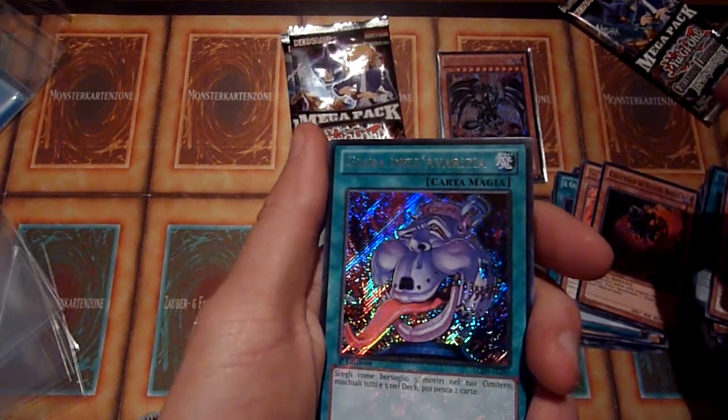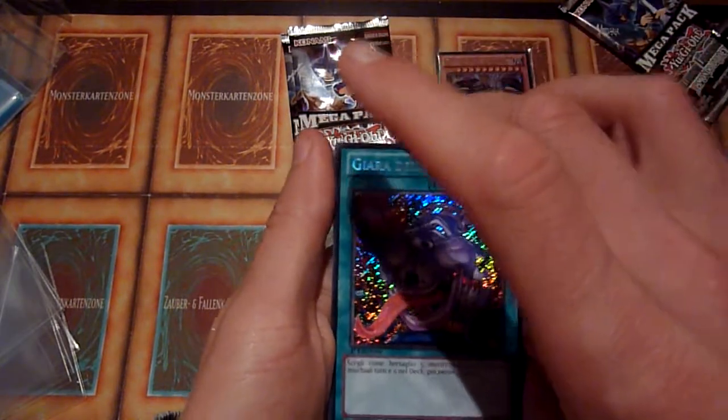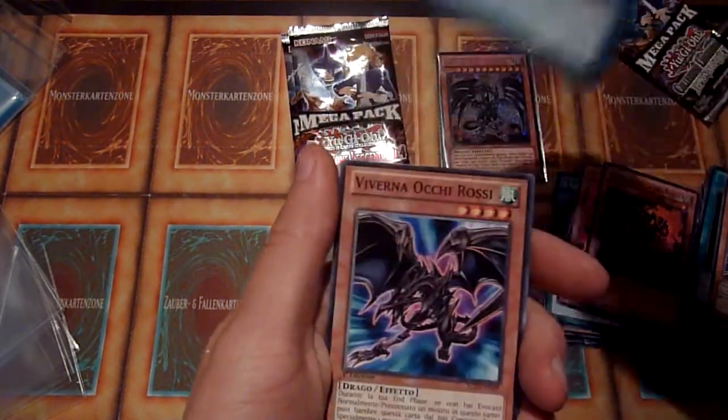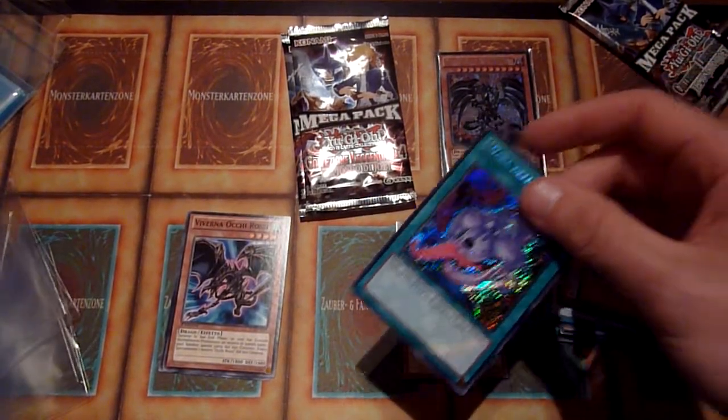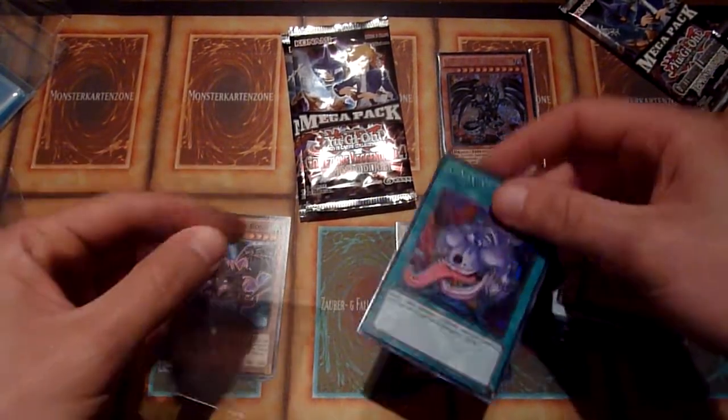Yara della Varizza — Aravizia, sorry. And Red Ice Wyvern. So two sleeves: one for Red Ice, one for the pot. Because this is not too bad.